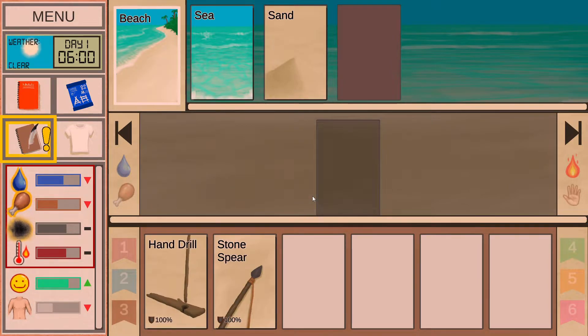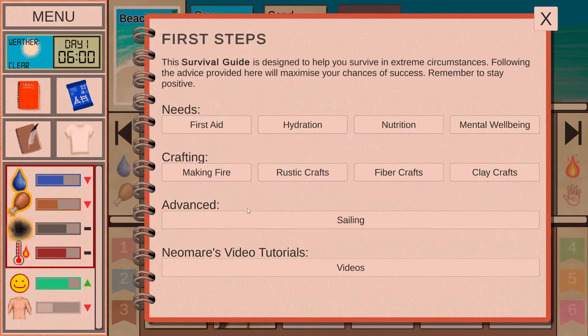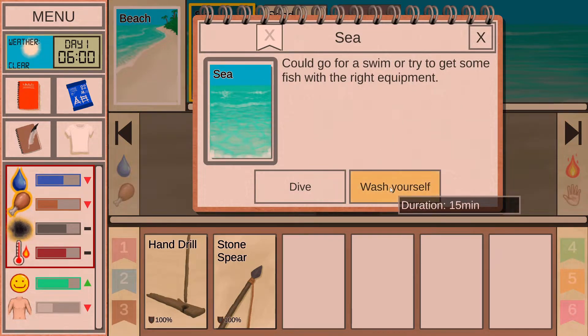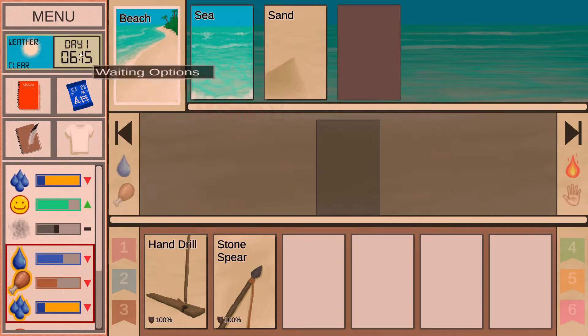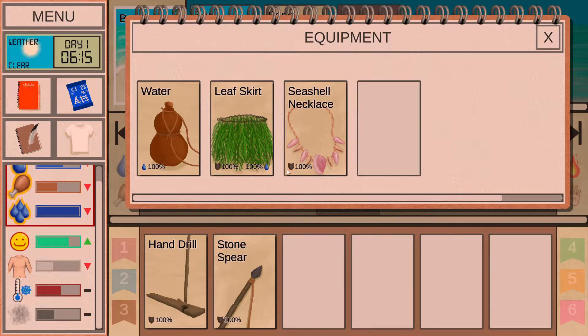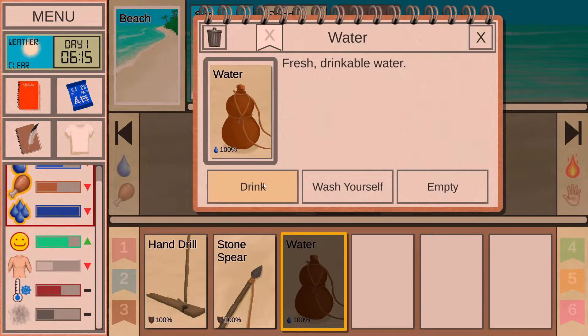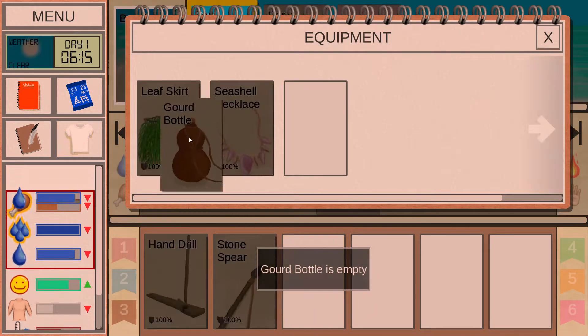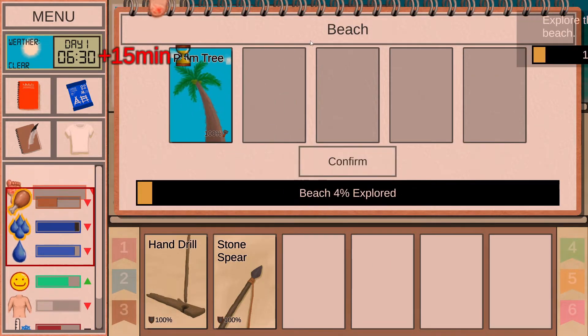Islander is a very easy character to start with and get acquainted with the game. When you start, the main threat is heat and dehydration — starting with Islander doesn't protect you from dehydration, so that should be your first focus. Don't get dehydrated. You also start with two tools: a stone spear to fish and a hand drill to start fires.